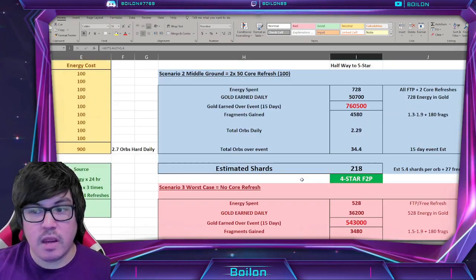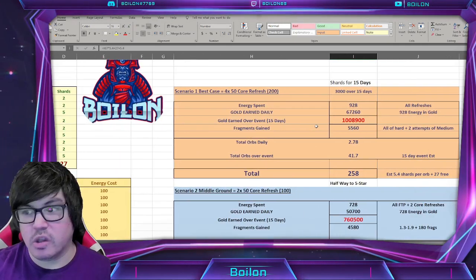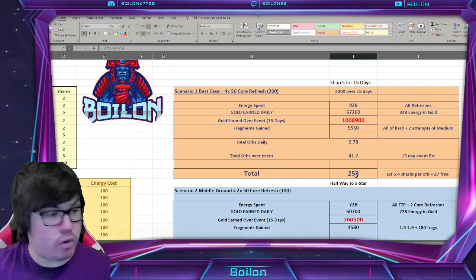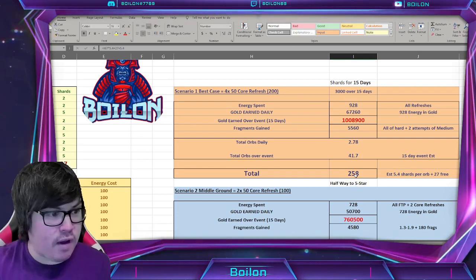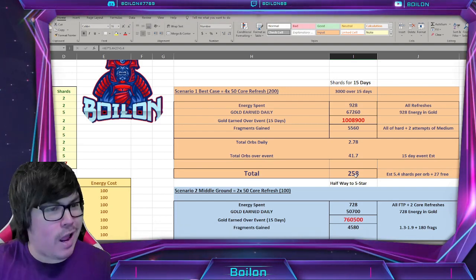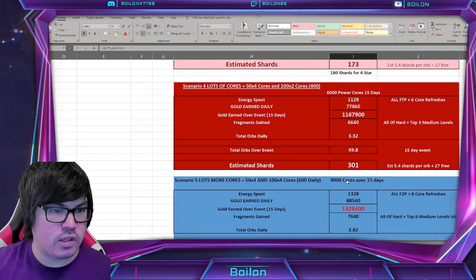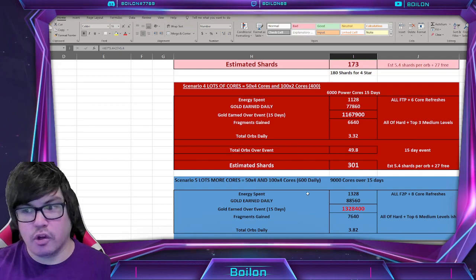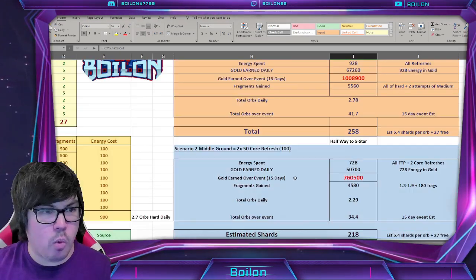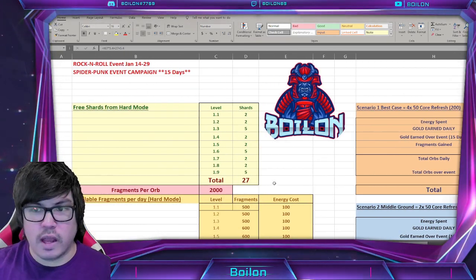What I would typically recommend is that most people just go for Scenario 1, and this is why I list it at the top — it's the one most people do, which is 200 daily, 3,000 over the 15 days. You'll definitely get 4-star, you might get 5-star if you're lucky — I've definitely had that from time to time — but I wouldn't rely on that if you're trying to get 5-star. If you really want to push for 5-star, you're probably looking at Scenario 4 or Scenario 5, which involves 400 or 600 daily core expenditure. That's really going to be up to you how much you really want Spider-Punk.